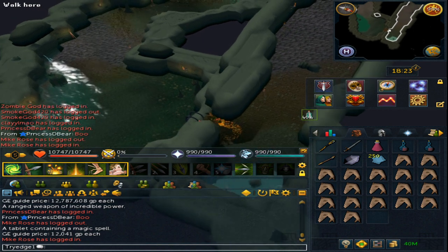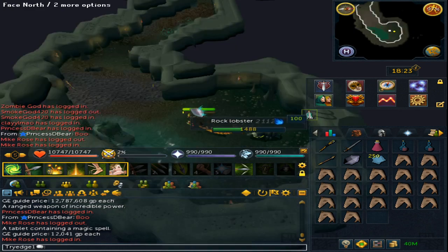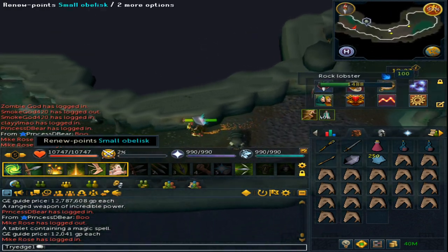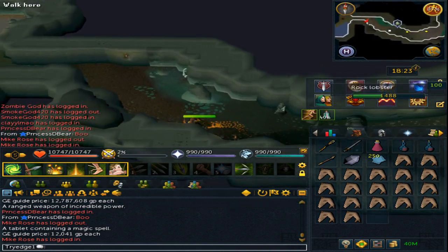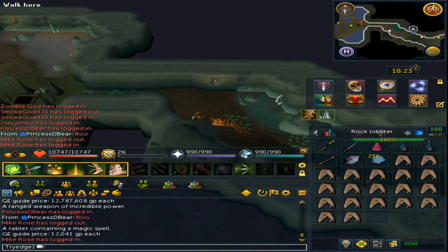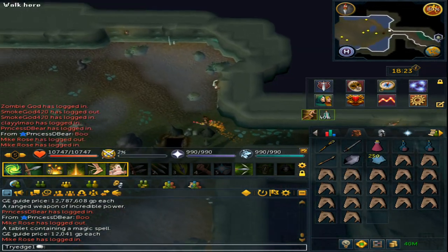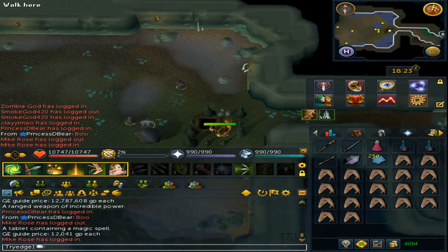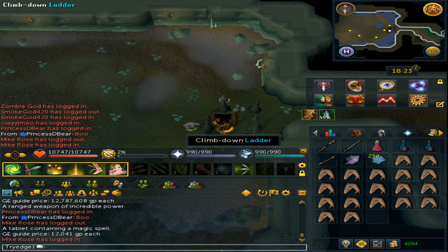Make sure to climb down the ladder, go south, and follow the one-way road. Keep going and you will see a small rock that you need to jump over. If you are maxed and used the portal, it will bring you directly to the kings.